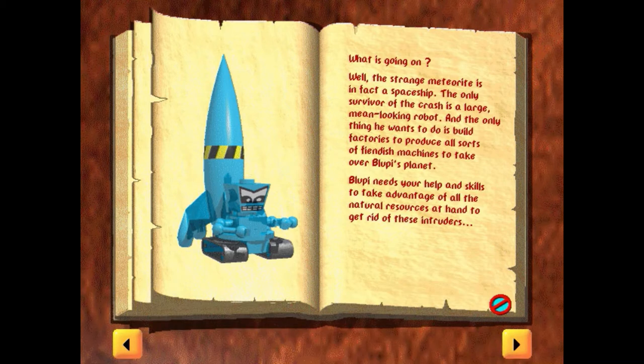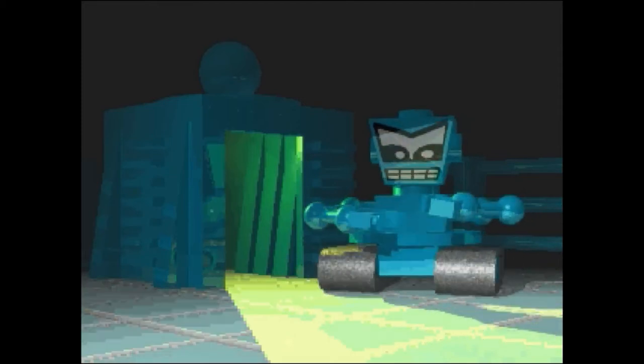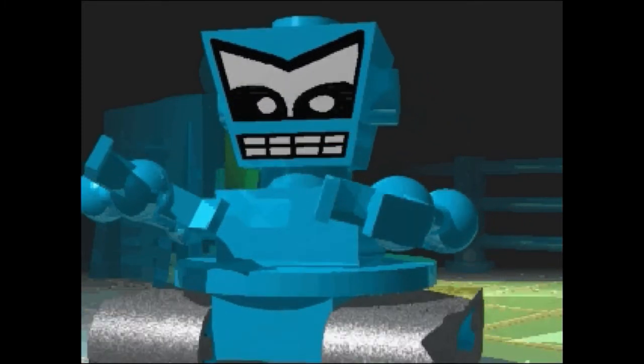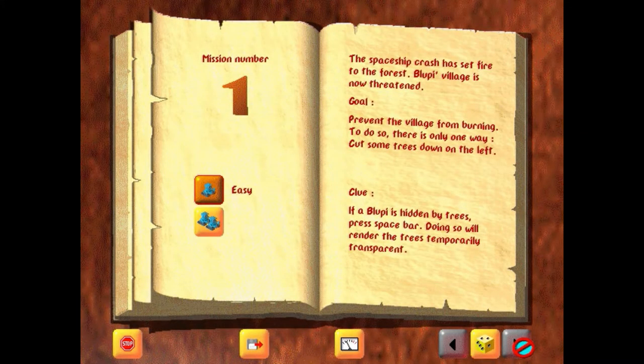It turns out that the mastermind behind Bloopy's woes is this evil robot who wants to take over his planet, so obviously we're gonna have to stop him. Another cutscene plays — and I did not crank the volume up for that static at the end. It was just as ear-piercingly loud as that in the game.